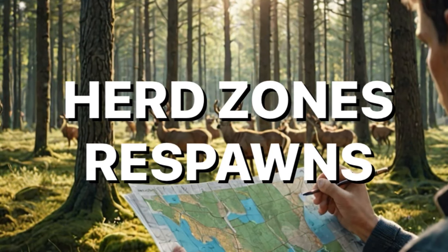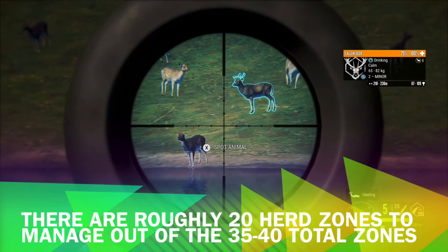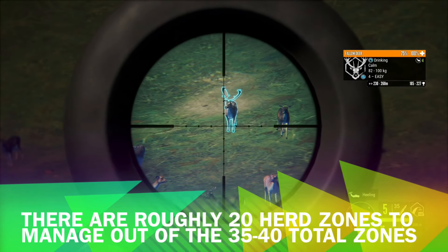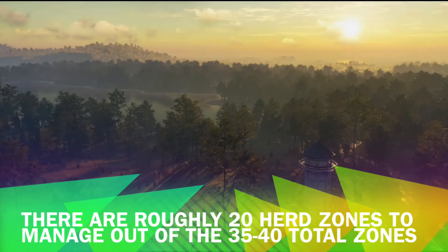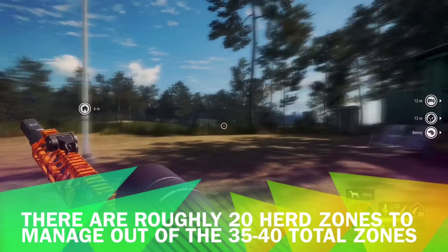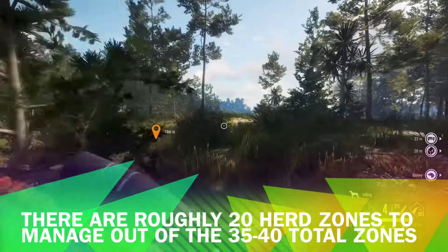There are roughly 20 herd zones on Taeroa to manage, which is a very small number. Herd zones will always have both males and females in the group, so you'll never see males only in a proper herd zone. If you spot two or more males and no females at a zone, what you're actually seeing are multiple solo males sharing a drink zone. Herd zones are crucial for herd management because when you harvest a male from a herd zone, it will always respawn another male in its place — think of it as a hole that needs to be refilled.